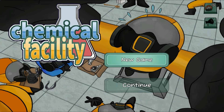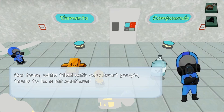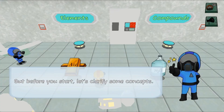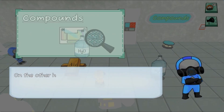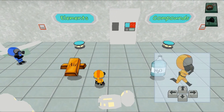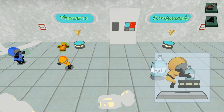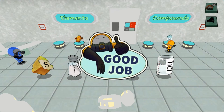Legends of Learning presents the Chemical Facility Game. This is a science game that makes learning about pure substances fun and easy to understand. In this informative instructional game, you work in a scientific facility dealing with substances. Your duty is to carry out the tasks associated with and assigned by your boss.